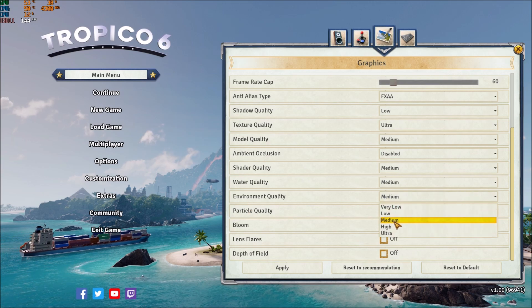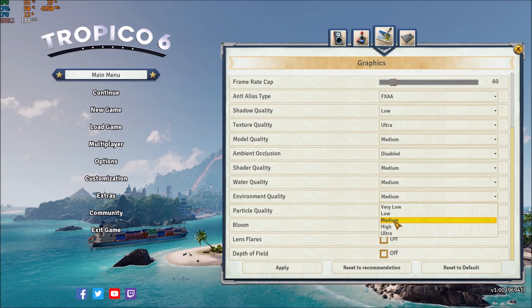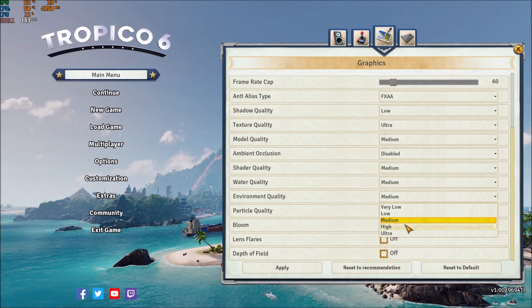Environment quality — you can go at medium. But if you have a low-end computer or integrated video card on your laptop or something like that, go with low. Just be aware that you will lose a lot of detail in the environment. I really like the medium setting here.